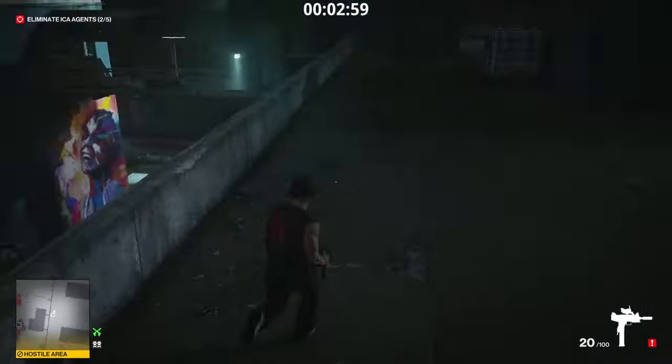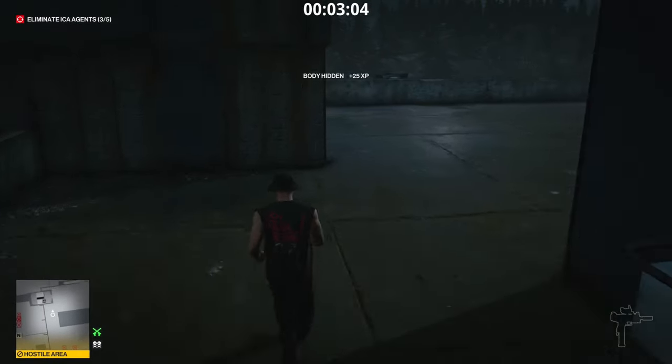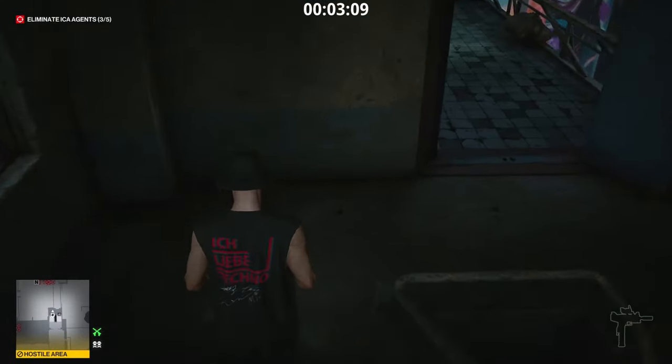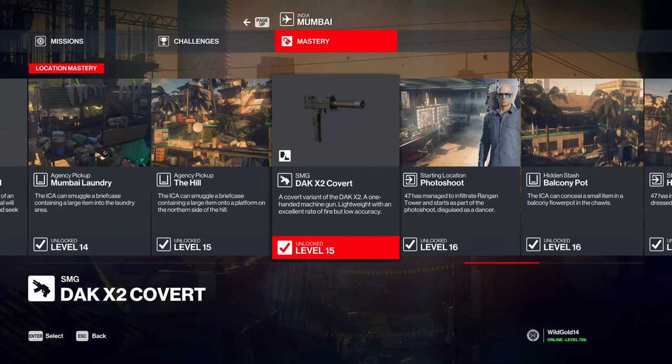It's a wildly underrated weapon, but it's very useful. You can also shoot through doors and through locks, so you don't need a lockpick on you. It is a very good unlock, and if you want to get your hands on it, all you have to do is achieve mastery level 15 on Mumbai.